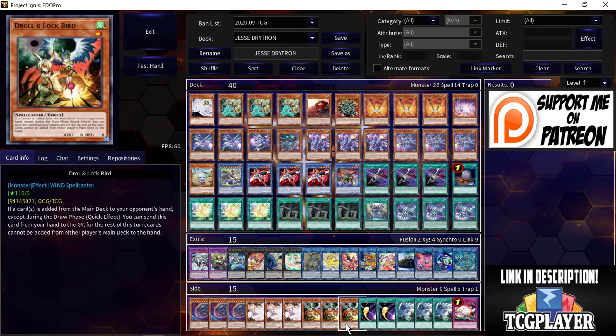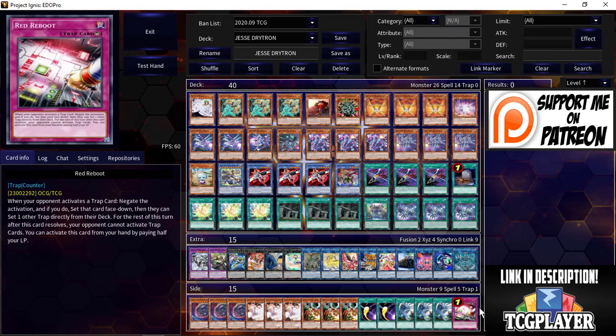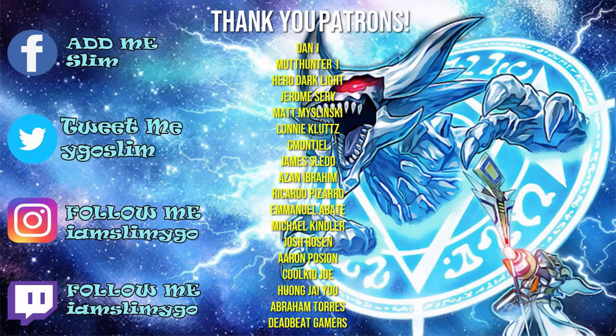His side deck is very standard: triple Nibiru, triple Ash Blossom, triple Droll & Lock Bird — he wasn't maining many hand traps outside of Lancea and the Heralds, so those were enough. Two Cosmic Cyclones, triple Twin Twisters, and one Red Reboot to handle backrow decks like Eldlich. That is the deck. It's insane — if Jesse Cotton got it this far, we're definitely going to see more players picking it up in online tournaments and the next LCS. Shoutout to Jesse — you're already a champion.